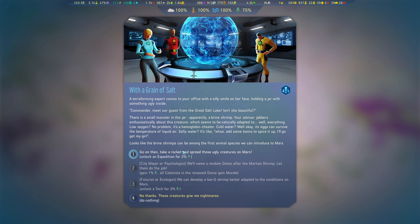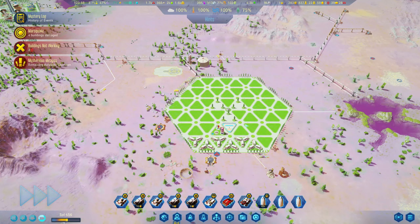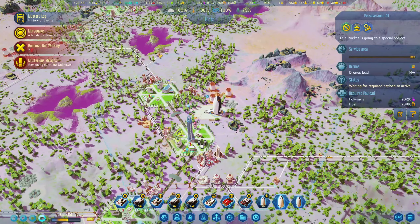We can take a rocket and spread those ugly creatures on Mars. That will unlock an expedition for 2%, which is quite good. We could gain 1% more, but we don't have the City Mayor or Psychologist. I'll definitely do it. We do have two rockets available, I believe.